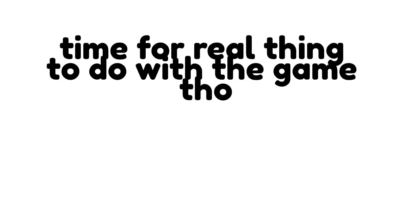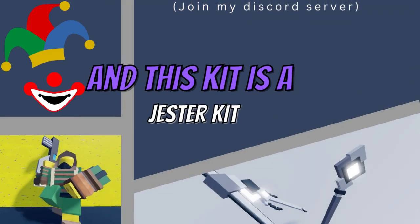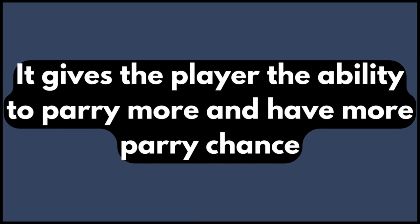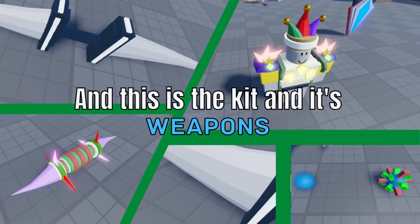Time for real things to do with the game though. So I am gonna make a new kit. This kit is gonna be epic. It gives the player the ability to parry more and have more parry chance. This kit was made to be a menace, just to kill, but it does low damage. And this is the kit and its weapons.